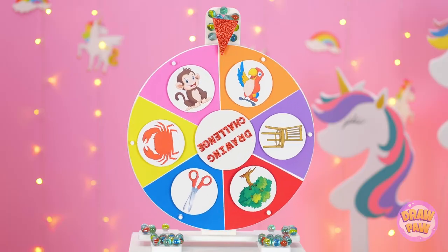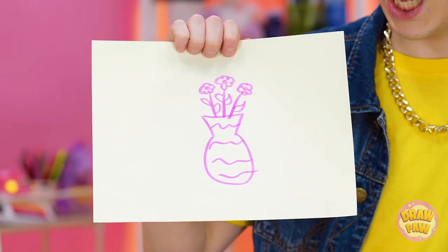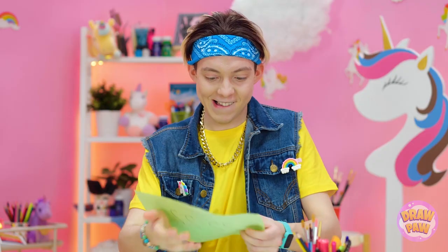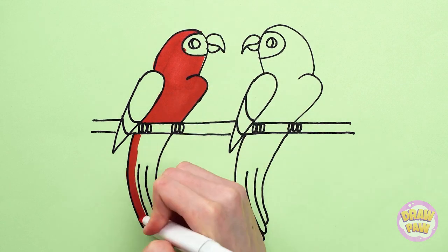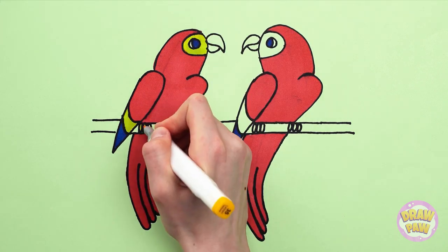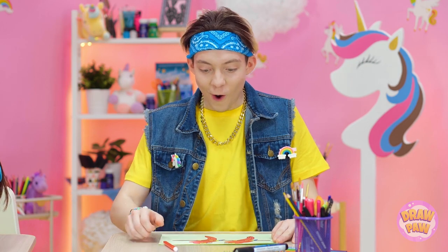Next round! Looks like we're doing parrots! Ooh, that's hard too! Speak for yourself — I can draw this in my sleep! Bunch of twos? This actually might work! Here's how it's done! Can you see the parrots now? They're chilling on a branch together! They really are beautiful birds! Especially with all these colors! Almost forgot about the branch! This thing's really coming together! I'm so gonna win!